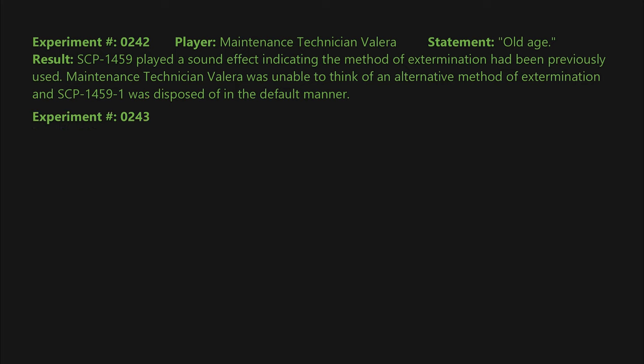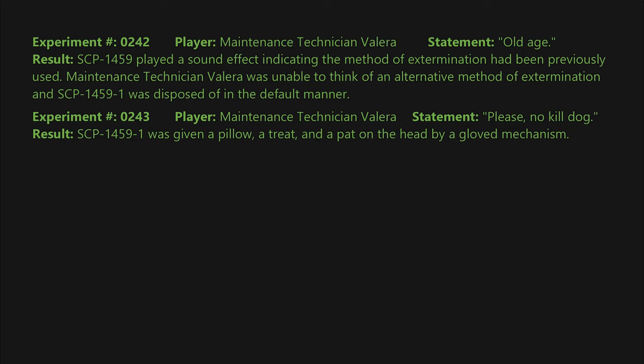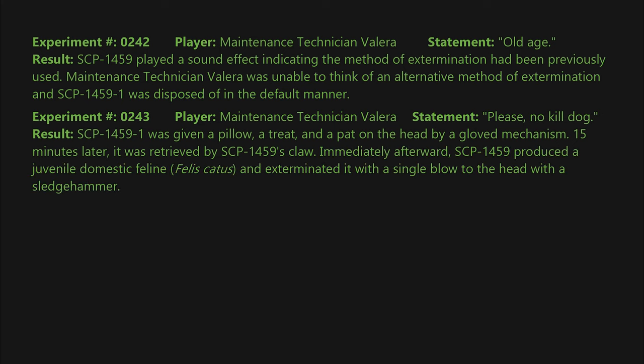Experiment 0243: Statement: please no kill dog. Result: SCP-1459-1 was given a pillow, a treat, and a pat on the head by a gloved mechanism. Fifteen minutes later it was retrieved by SCP-1459's claw. Immediately afterward, SCP-1459 produced a juvenile domestic feline, Felis catus, and exterminated it with a single blow to the head with a sledgehammer. Note: a salted cracker was dispensed.